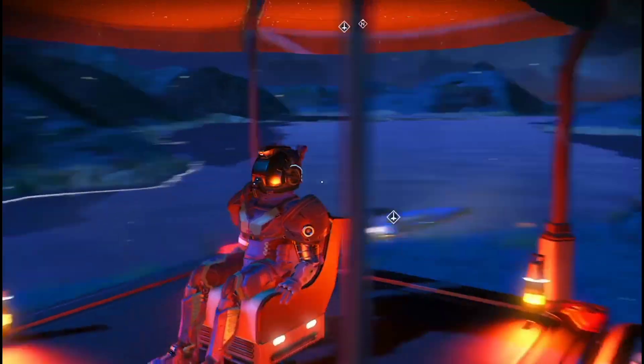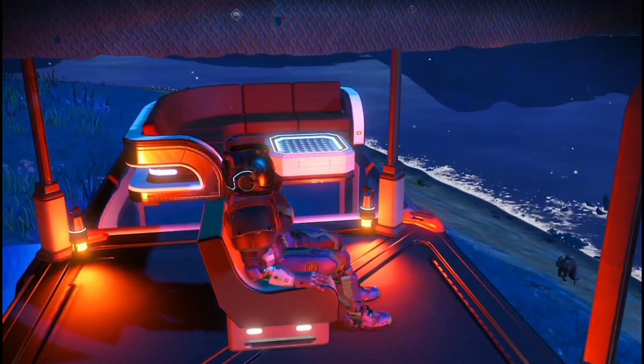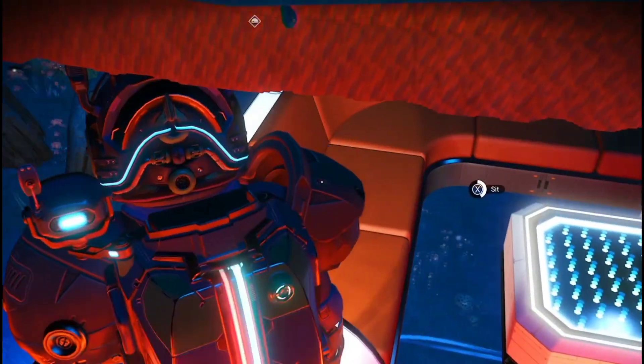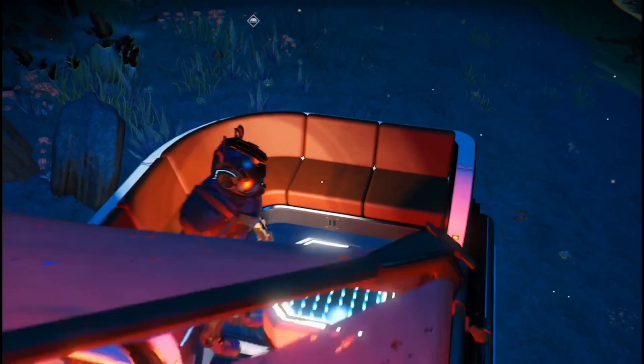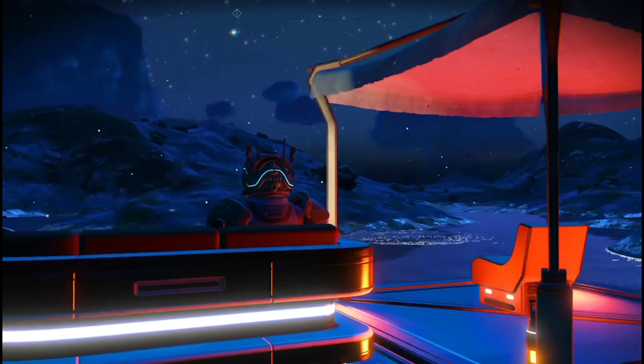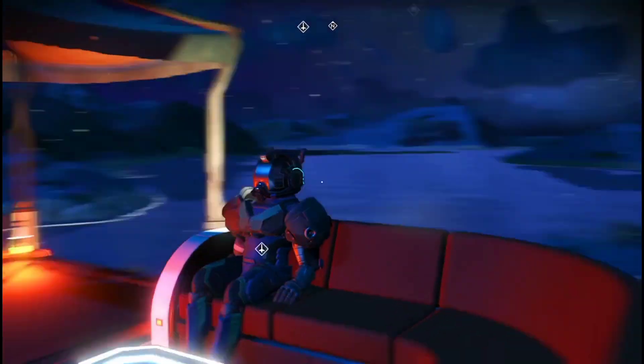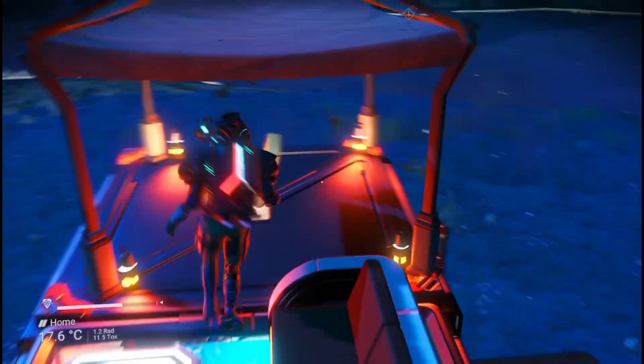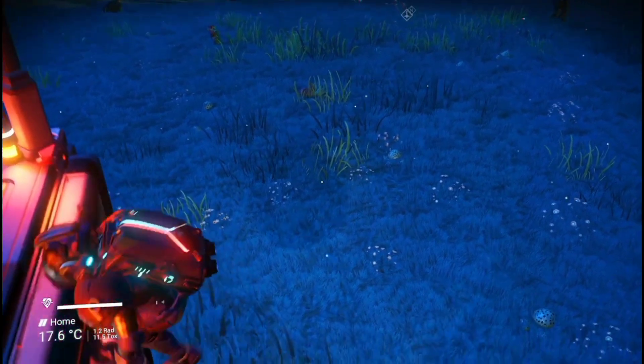This is my cool base on my cool paradise planet, which you can come to if you want. I just sit here under my gazebo in my chair and chill out. I've got a sofa over there, so if I ever have any guests over you can come and sit here — chatting away and all that. Modular builds are pretty damn good.